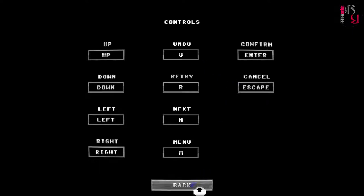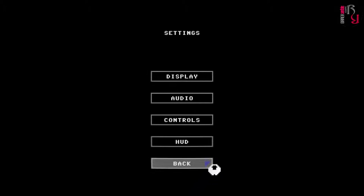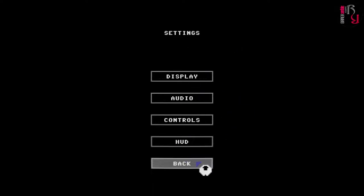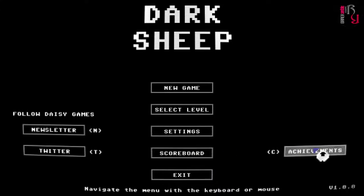I might need that undo button — it's been a couple of years since I've played Sokoban. There are also HUD settings you can choose whether to show. It's got a scoreboard and achievements, and there's a link to the developer's Twitter. It's been developed by Daisy Games and it's coming out on the 23rd of April.